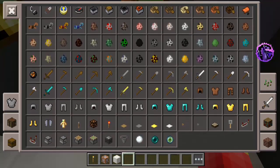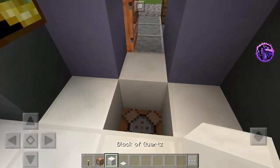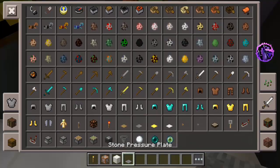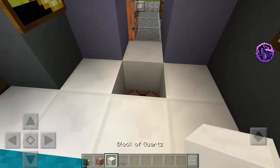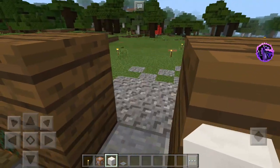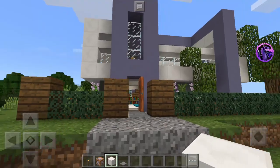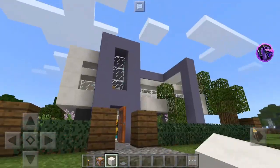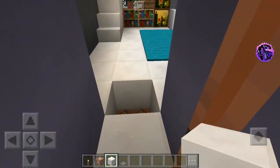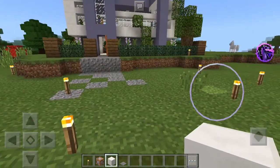We're also going to need the pressure plate — I think it must be the weighted pressure plate, the white one, so that it's not too obvious. Now, basically what will happen is: when a player from the server goes inside the house and steps on the pressure plate, they will be teleported back to the world spawn point.